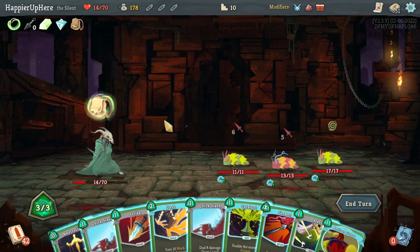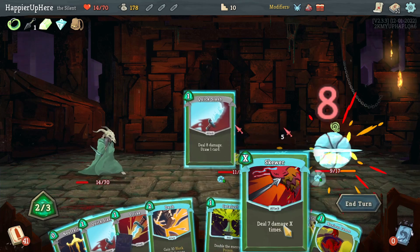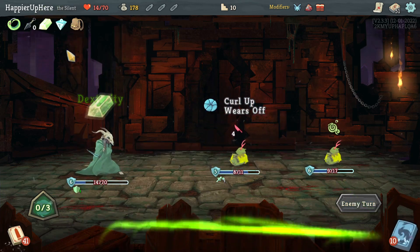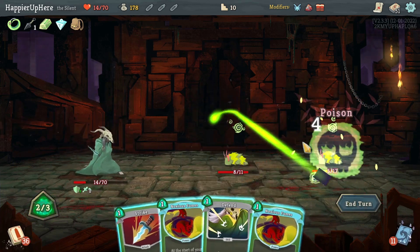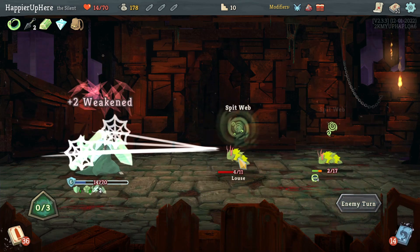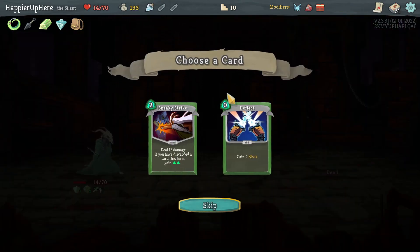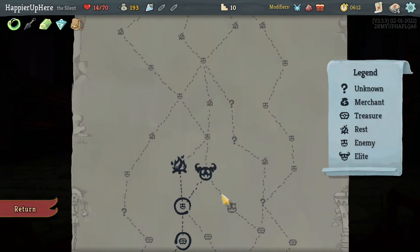Got the Lice fight. I have Dash and Orcalcum. A two-energy Skewer will kill one of them — let's do Quick Slash then Skewer, and Neutralize to gain one Dexterity. No one is attacking me; let's do Poison Stab to kill the backliner next turn, then Strike and Noxious Fumes. Got a Block Potion — very useful. Sneaky Strike or Deflect — since I didn't pick up Eviscerate I don't need Snecko energy. Let's take the Deflect.